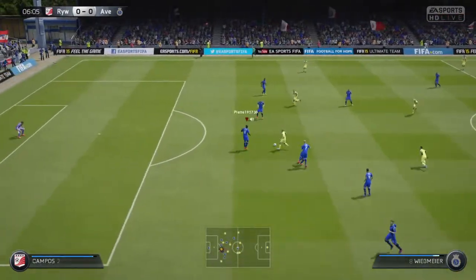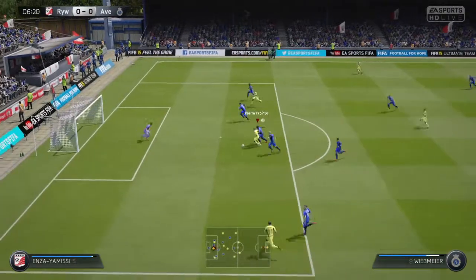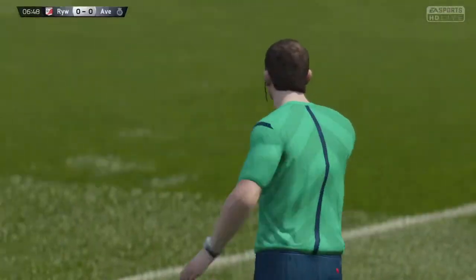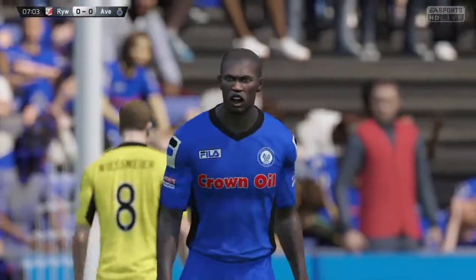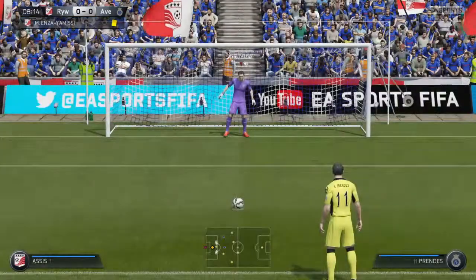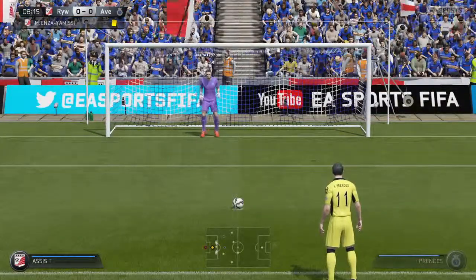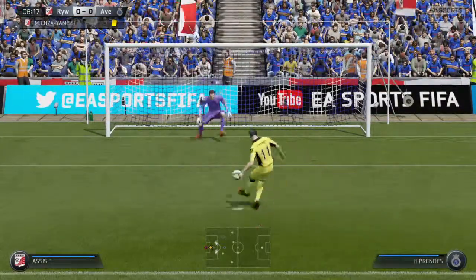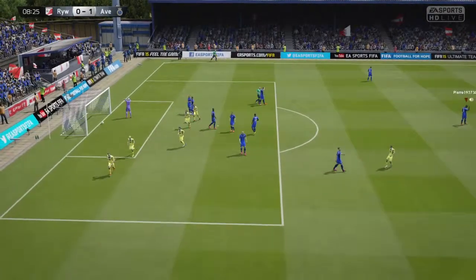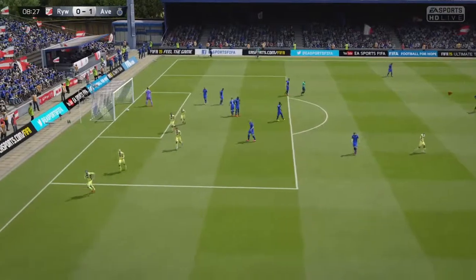The opponent goes on the attack with a little fake shot, and is able to penetrate through our whole defense. We take him down for a penalty — oh no. Yellow card. Let's save this. He throws it straight to the middle — 1-0 down. Good job, Johnny.